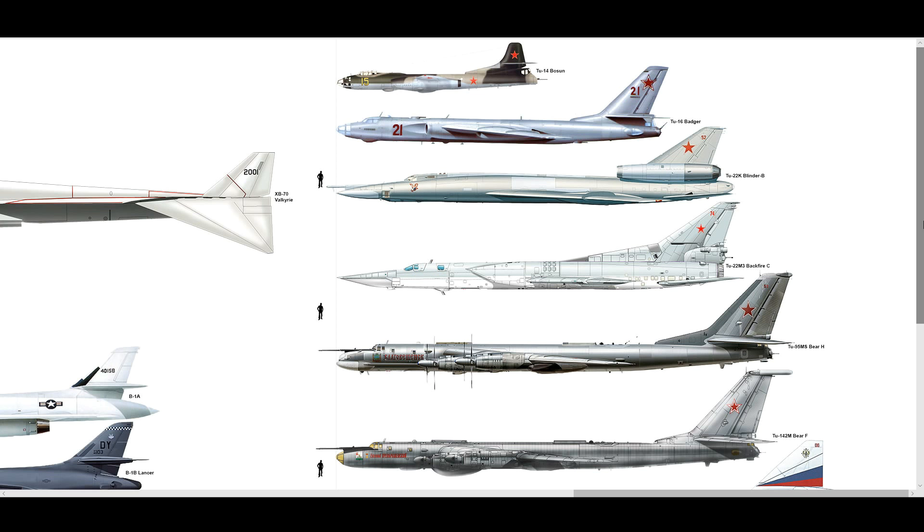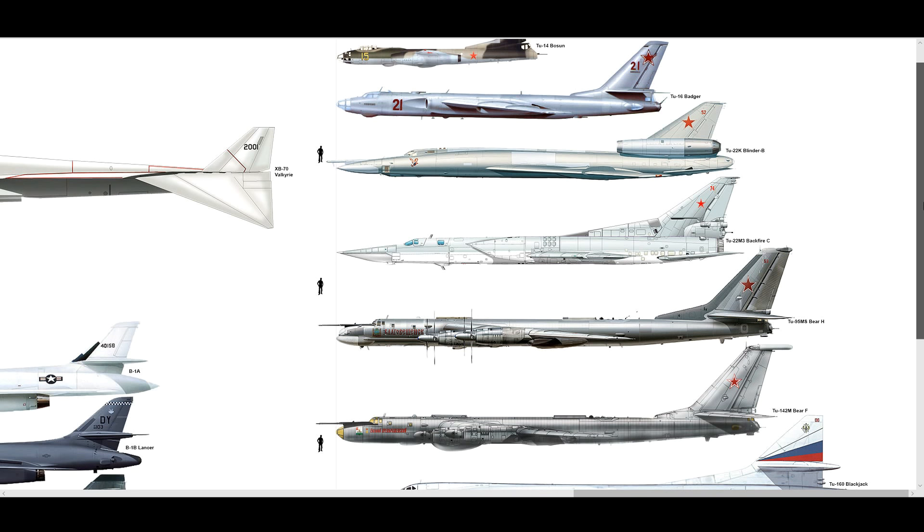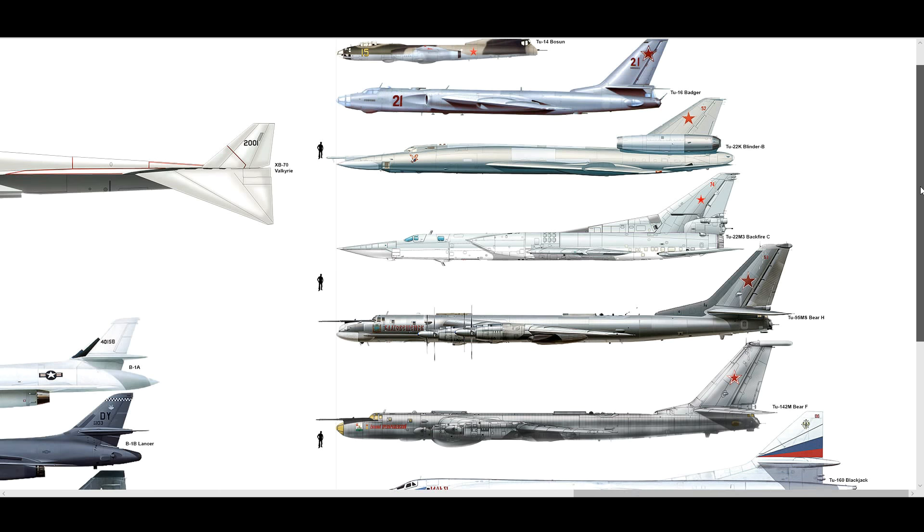One of the big problems was tail strike when bringing it down to land. In DCS we can't fly it — only use it as a low-fidelity AI model — but it's still impressive for the sheer bruteness of it. It's hard to shoot that thing down. Well done, Russia. Anything else before we move on? No, that's it.